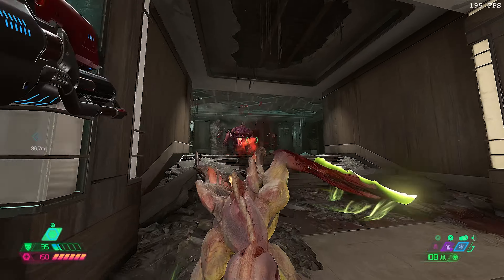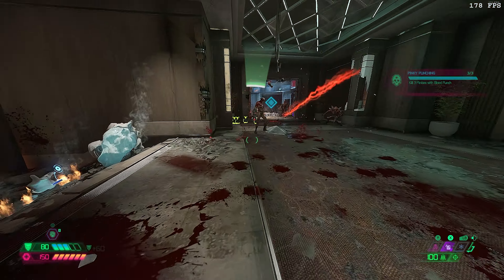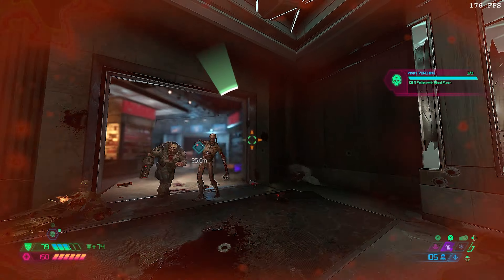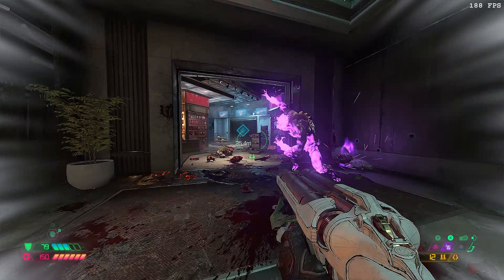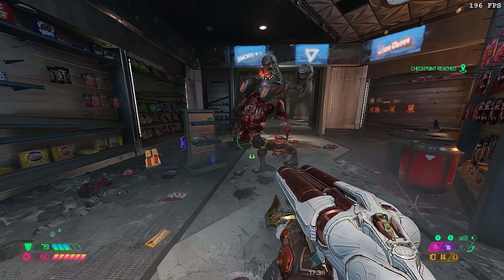In the next room over, you'll encounter a Hell Knight and a Pinkie. There's actually a really commonly used strategy for dealing with Pinkies that kind of turns them into an absolute joke. I did a terrible example of it back there, but I'll show you again in a minute. Here comes the Revenant, the easiest enemy in the game — you can literally two-shot him.